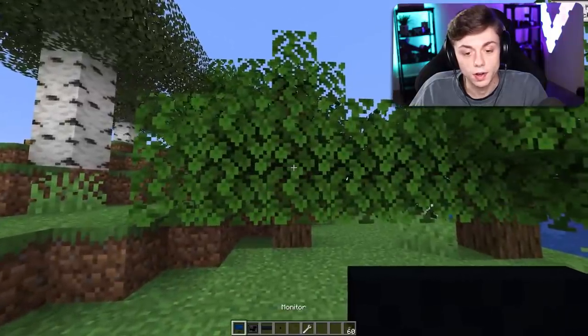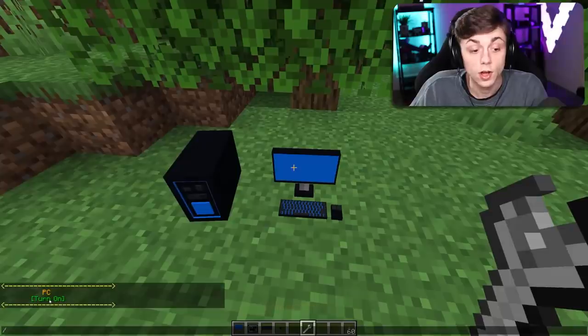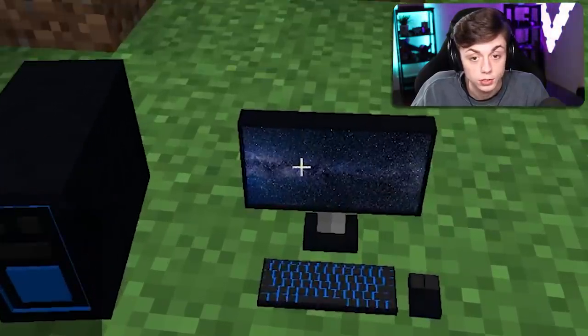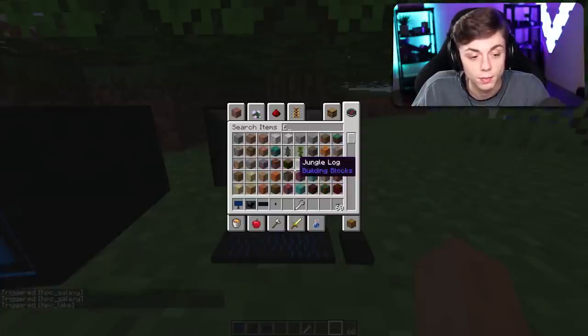Let's try the new setup — monitor, keyboard, computer. There it is, baby. Turn on the PC and the background — I want it to be forest. I click the galaxy forest. Forest doesn't work. Lake — ooh, that worked! I'm really being on the computer right now. Mountains — I like mountains; that used to be my background for a decent amount of time.